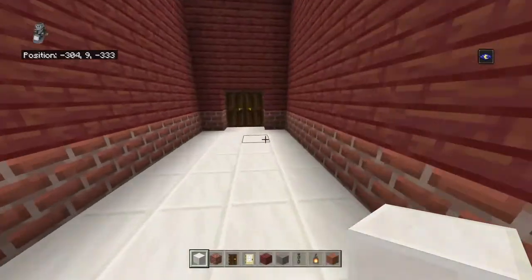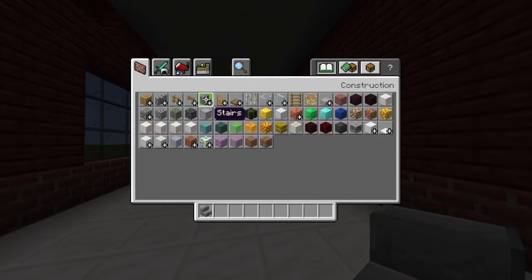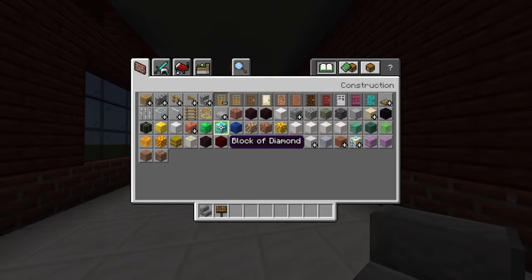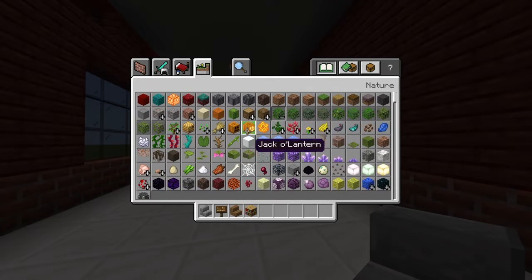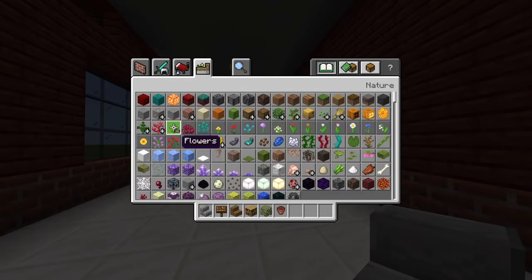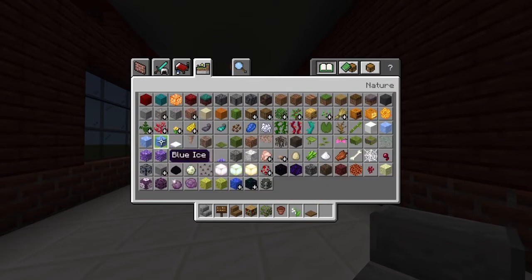Let's start with the main lobby since it's easy. First, clear inventory and get out stone brick stairs, dark oak signs, spruce wood stairs, bookshelves, a leaf block of your choice — I'm using flowering azalea and also some normal azalea to break it up — a flower pot and a flower of your choice, I'll go lily of the valley, spruce trapdoors, and normal azalea leaves for the last slot.